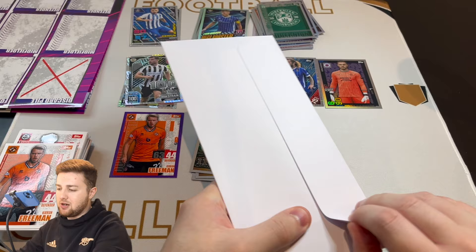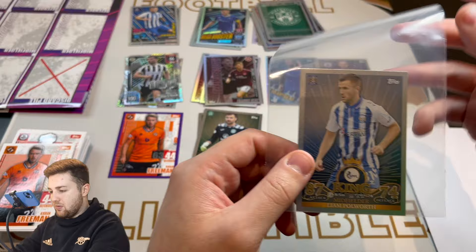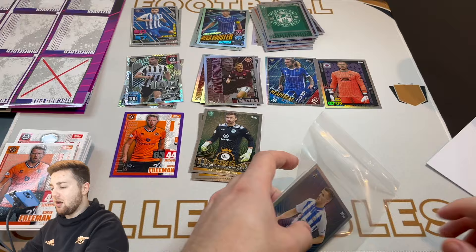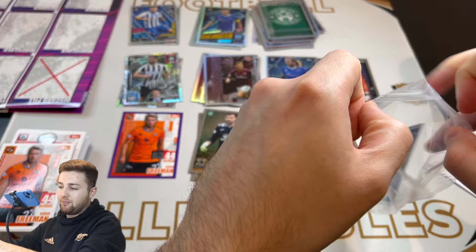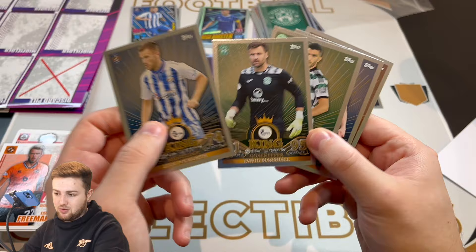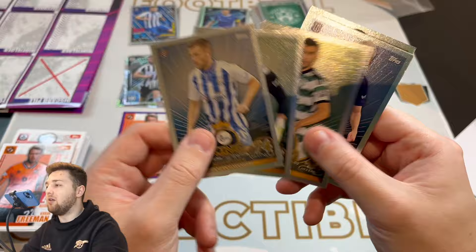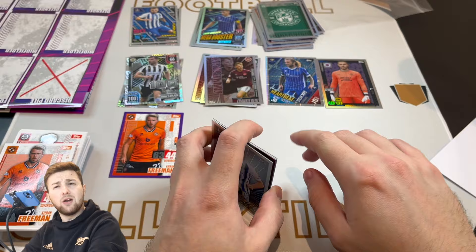All that's left to do is open the envelope with our random SPFL King from the starter bundle. Opening it carefully on the table — and we get Liam Polworth of Kilmarnock, number 348. So just like that, we have five SPFL Kings from this starter pack alone. We got lucky pulling David Marshall in one of the random packs as well. Three were guaranteed in the game pack, and then the random SPFL King of Liam Polworth of Kilmarnock.